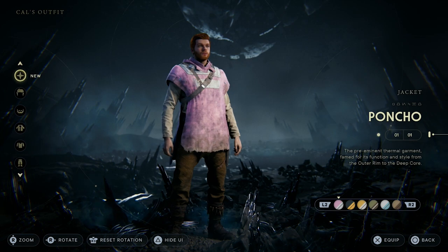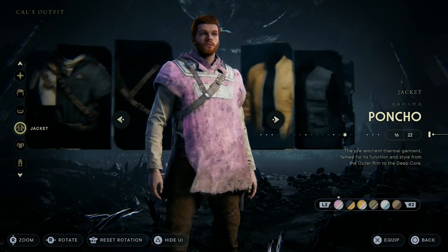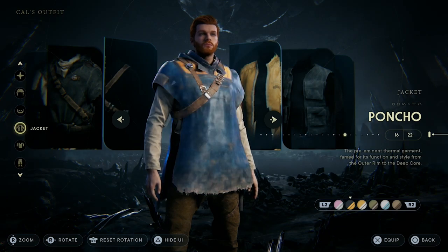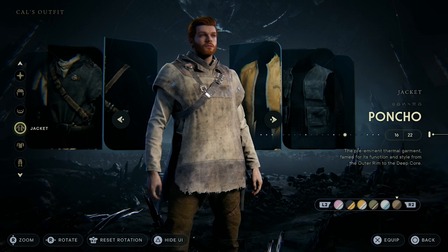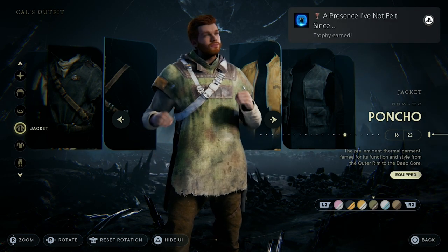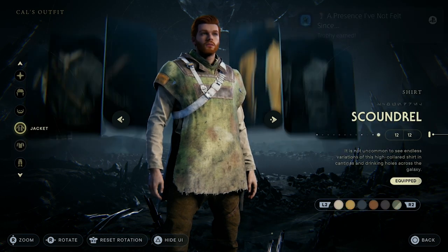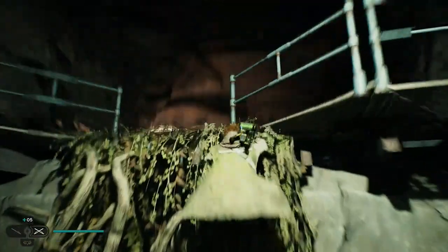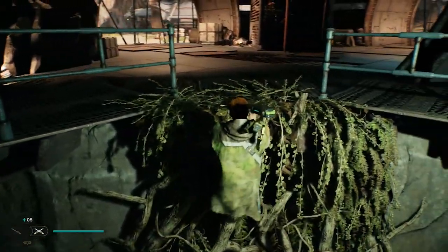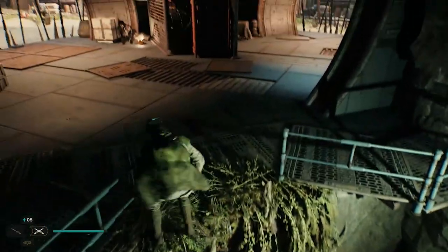The poncho has multiple styles and it's under the jacket section if you were wondering. There's pink, scrapper, orange, green, blue, gray, and when you equip a poncho you will get this achievement. Now you can go to the door, climb up, and then spend another five minutes trying to make a cool photo so you feel accomplished.